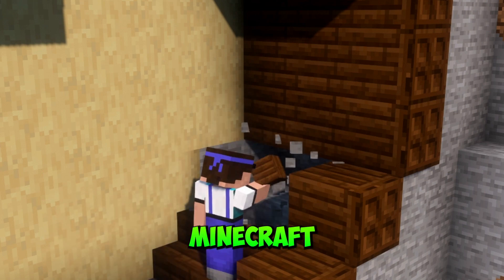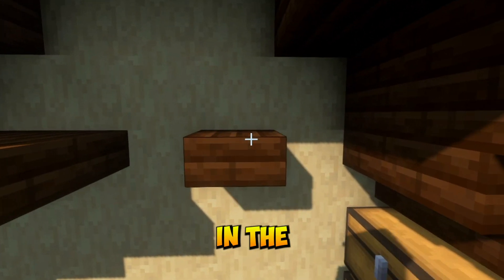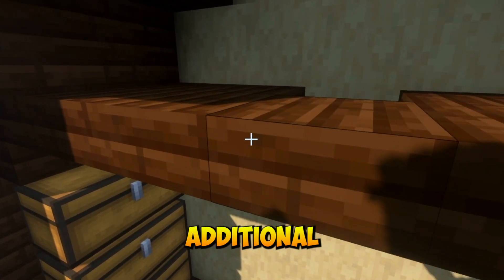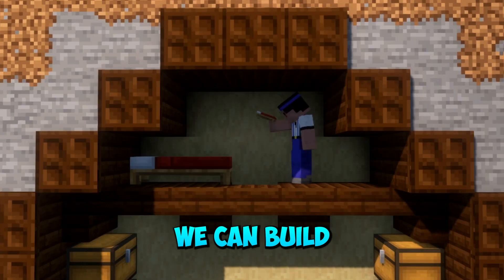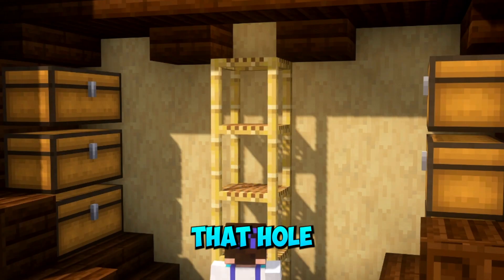Now repeat that on the other side. This Minecraft mountain house can hold one player. Place slabs just above the chests but leave a hole in the middle against the wall and place an additional slab on both sides of the hole. Now we can build a cozy little bedroom in the attic and place scaffolding up the center in that hole we left.